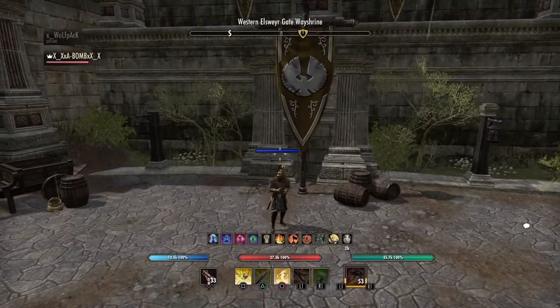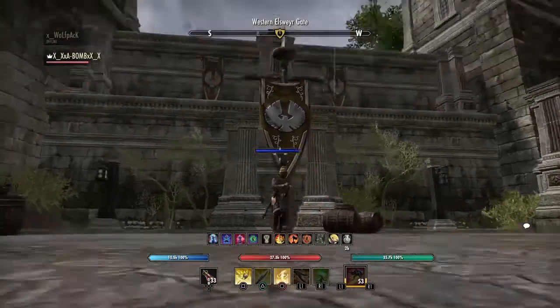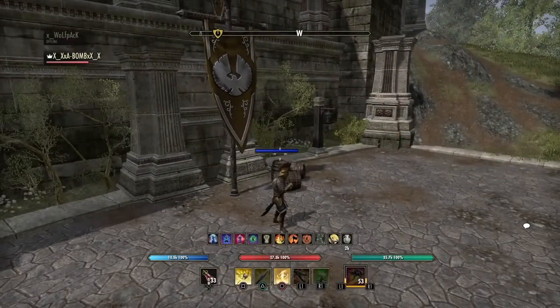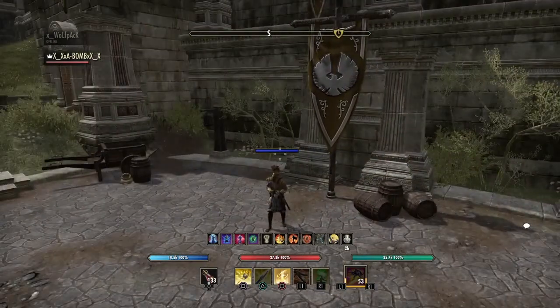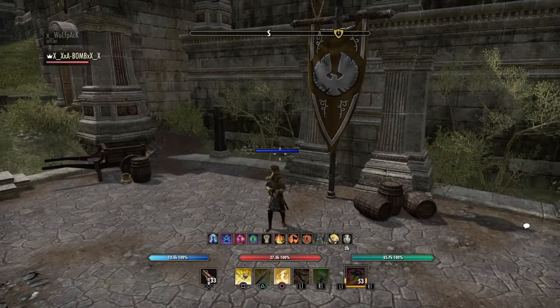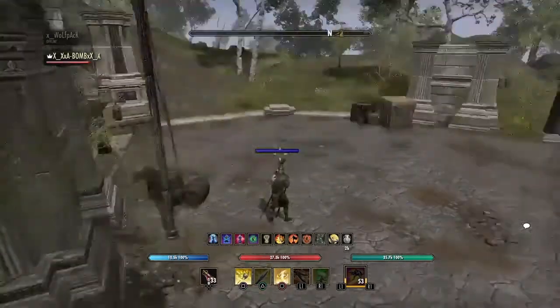Hi everyone, happy Easter. I hope everyone's having a great day. As a request, I'll be posting this new build on Armored for Drag Bones — the Emperor build. This build excels at gaining ultimate and having decently high health. This is a medium armor build, so you're not unkillable by any means. This build really excels at open world and battlegrounds.